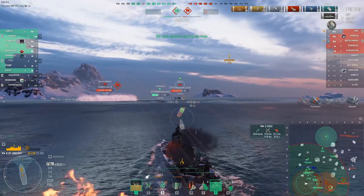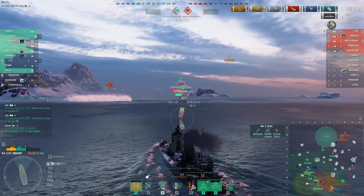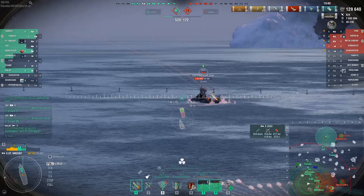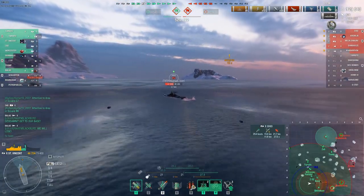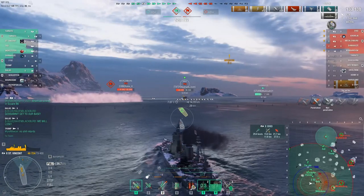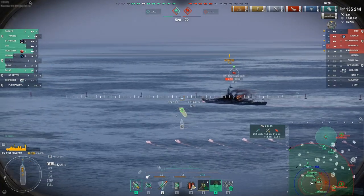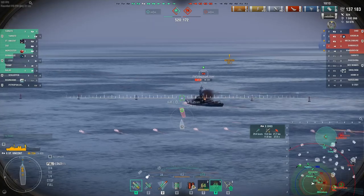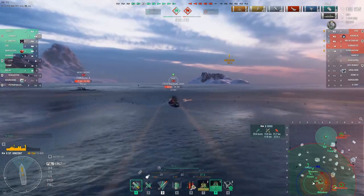The red team is in our green team's cap and our hero is chasing down the Ohio and going to have to contend with the Mecklenburg. He's taking a lot of damage. Zao is kind of forced to take on Shimakaza and Khabarovsk by himself. Tromp is heading that way. Dark Wolf has switched back to HE, which I think was a great call, and he's just going to work on trying to burn down the Ohio as his damage totals continue to climb — 135,000 and climbing with 10 minutes left in the game.